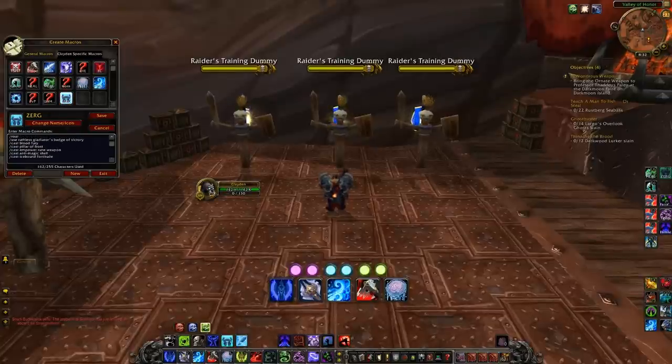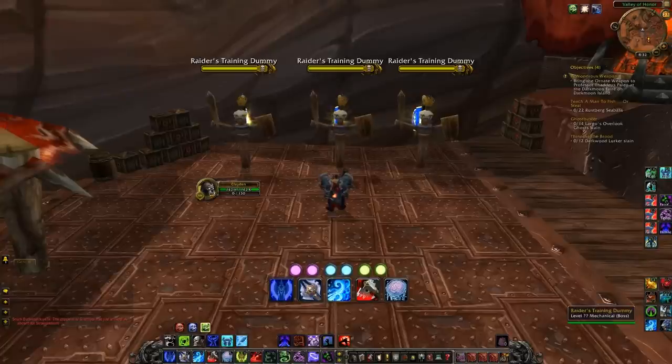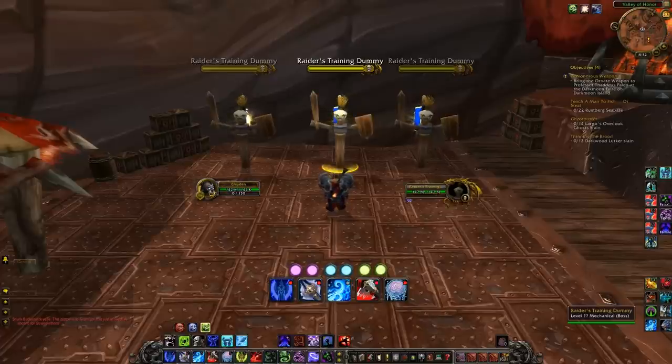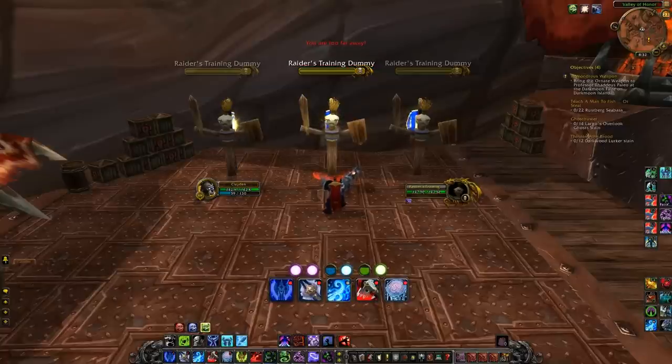This is just a macro to pop all my cooldowns. As for the user interface, the little glowing orbs are Engraved — that's the replacement for my runes. Whenever I hit the dummy you'll see them empty out and then slowly fill back up. Extra Bars lets me take action bars, enlarge them to whatever size I want, and move them wherever I want on the screen — I like it because it gets the bars closer and bigger so I can see them easier with my peripherals.